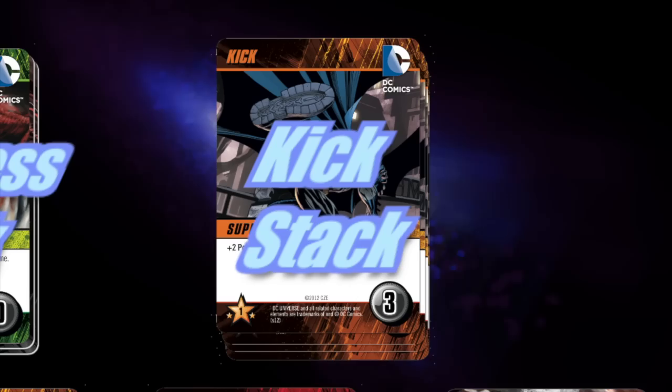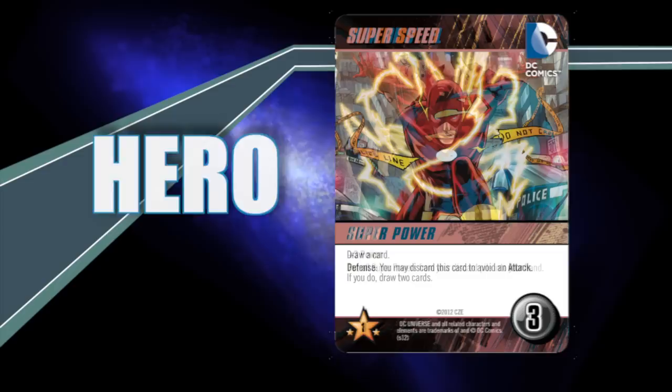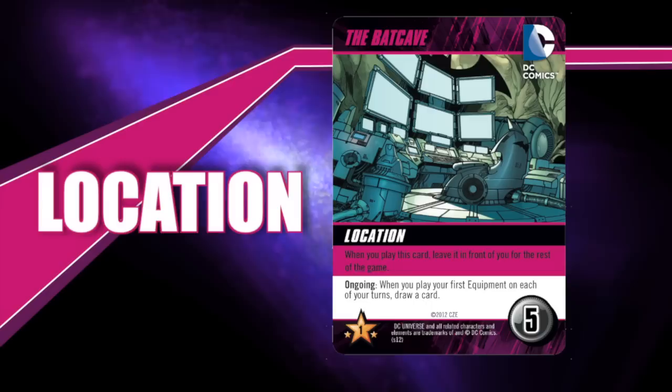Now let's look at the cards that make up your lineup. The blue cards are hero cards, the orange cards are superpowers, the red cards are your villains, and the grey cards are equipment. You will also have pink cards that are called locations. Locations play a little differently than any other card — when a location is played from your hand, it remains in front of you for the rest of the game, giving you certain bonuses if certain conditions are met during your turn.